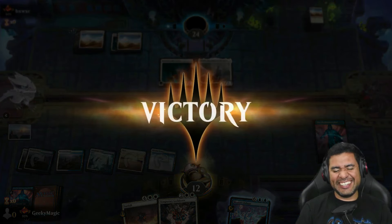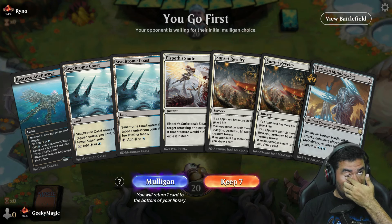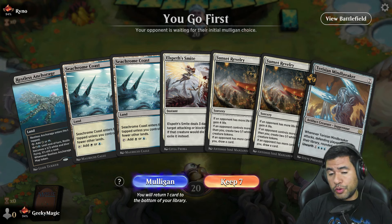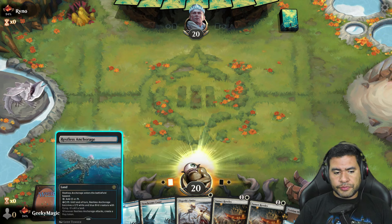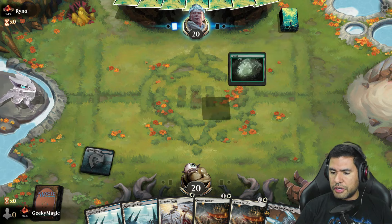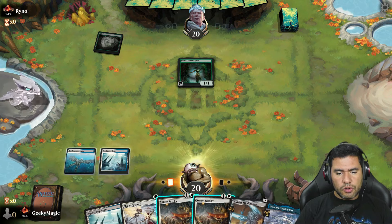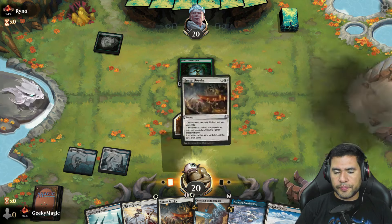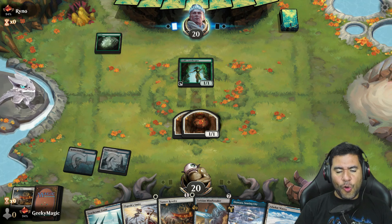Let's go with three. I love it! I think we can try — we have some removal, we can set up creatures, draw cards, and we're going first. We're going to go with the enchantment, and it can go ahead and give us a long play if something happens. Starting with this one.